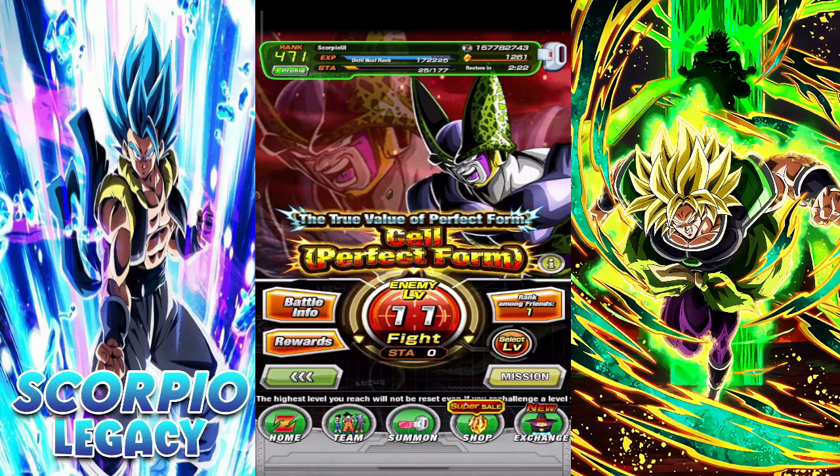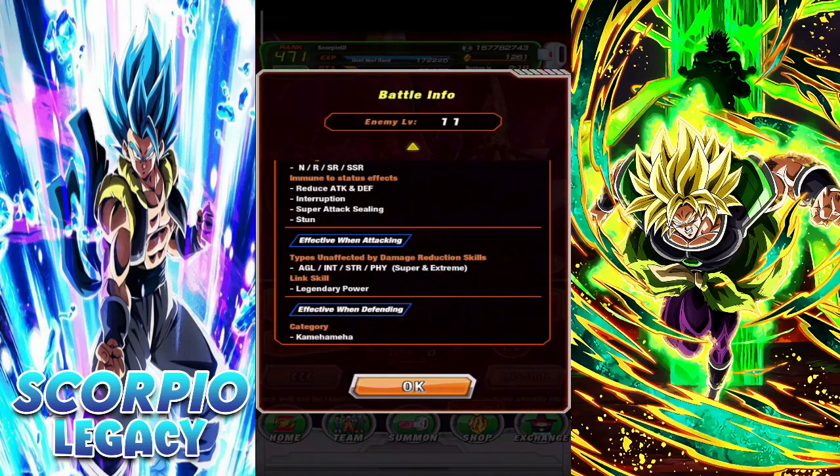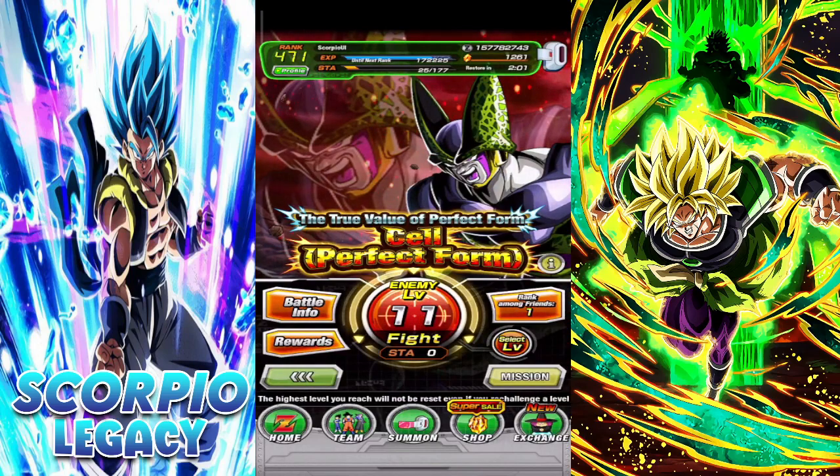Do keep in mind that you need to bring LR units and the Kamehameha category. LRs will do more damage and the Kamehameha category will give you defense so you take less damage.